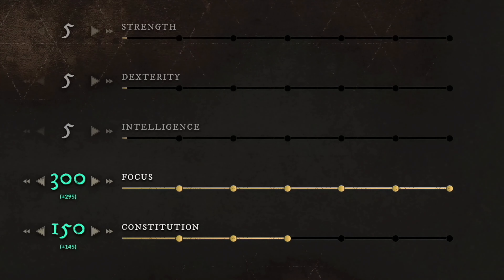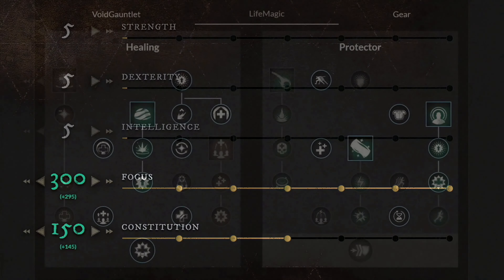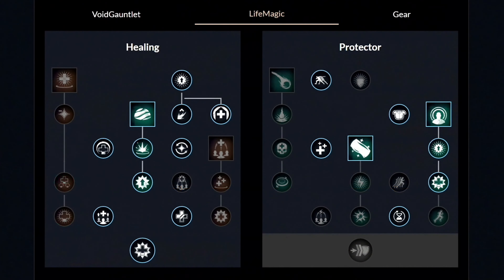Moving over to the second build, which is the life staff and rapier. No matter from which level you start, first get your focus to 200, then get 50 points into constitution, and continue putting everything else into focus. Around level 60 you should have 300 focus and 150 constitution. For your gear you again want to go with the medium category: heavy helmet, heavy chest armor, medium gloves, light pants, and medium boots.